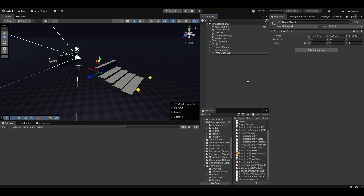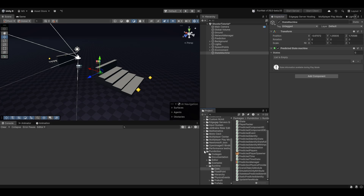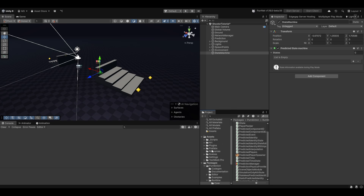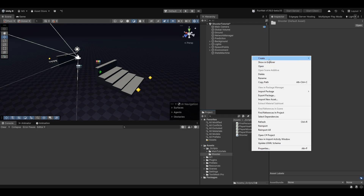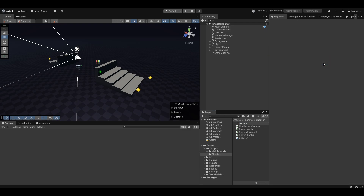I'm just going to call this the state machine and in there we're going to put the predicted state machine. Now we need to make some states. First we need to handle the player spawning, then I think we should have some kind of warm-up state where we're essentially waiting for all players to be there. Then a game running state and a round ended state. Let's move into our script and into my shooter folder, and I'm just going to make a new folder called game states.